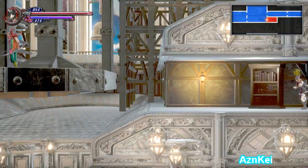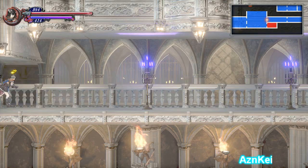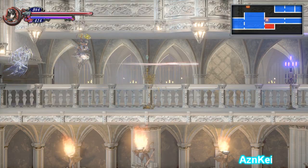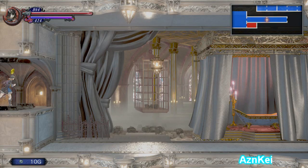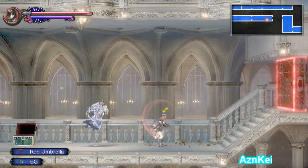Hey, what's up everyone, this is AsianK playing Bloodstained Ritual of the Night. I'm going to continue where I stopped last time, where I managed to defeat the blood girl boss. Now I got the ability to absorb her blood to restore my health, which is a very cool ability, so now I'm going straight forward into a new area.